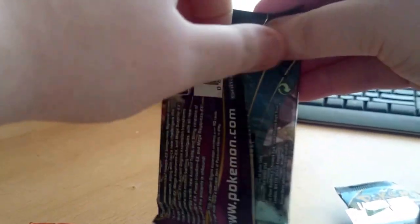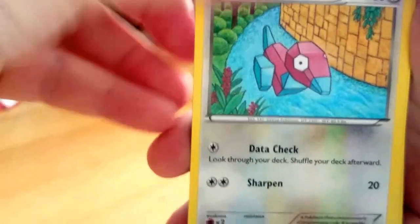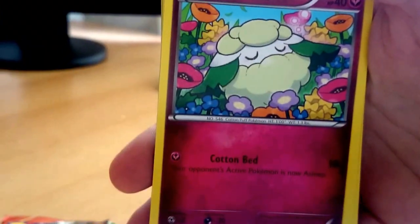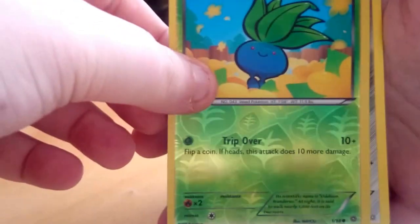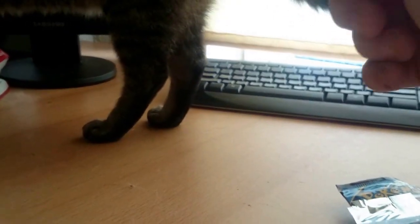Really, why is it when I don't want you around you're here, and when I want you here you don't want to be near me? Does anybody else's cats do that — when you need them they're not there and when you don't want them they're there? So for the second pack we have: Porygon, Persian, Eevee, Eevee, Cottonee again, oh a Flareon — I don't think I have that. Faded Town stadium card. A Klefki. A reverse Oddish which is a common. And a Metagross which is a rare and it's not a holo. These are really crap today.